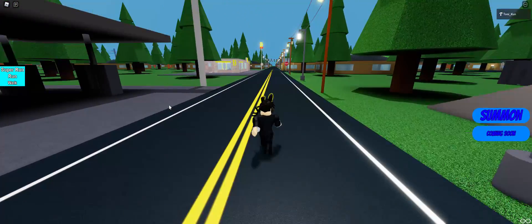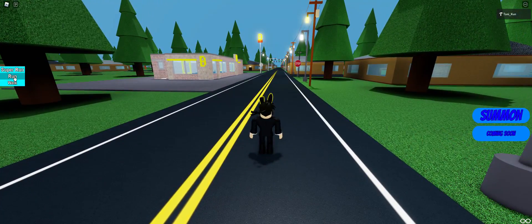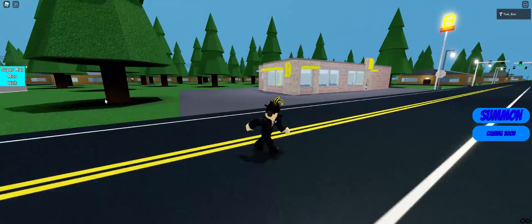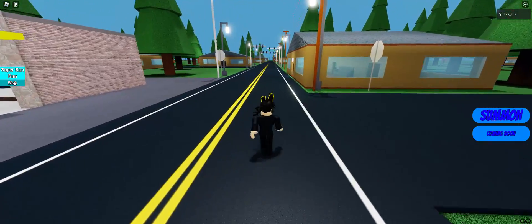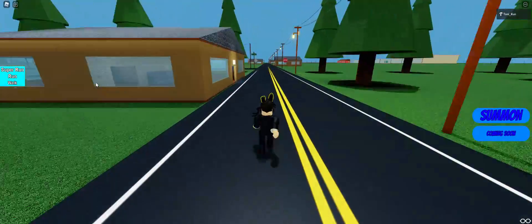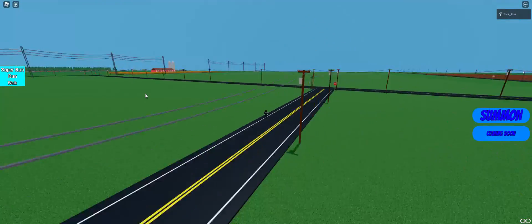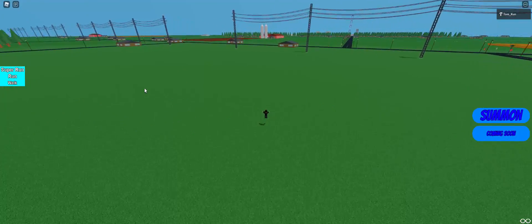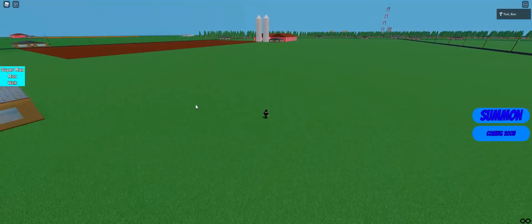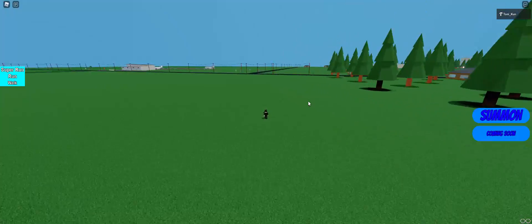The first thing I'm going to show you is you have these options. You can either super run, run, or walk. Walk is just normal walk, run is like normal run, and in super run you can run as fast as you can, which is pretty dang nice. You can also explore around the map if you want.